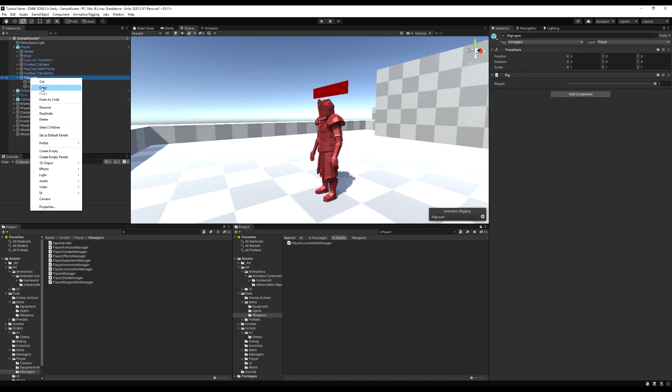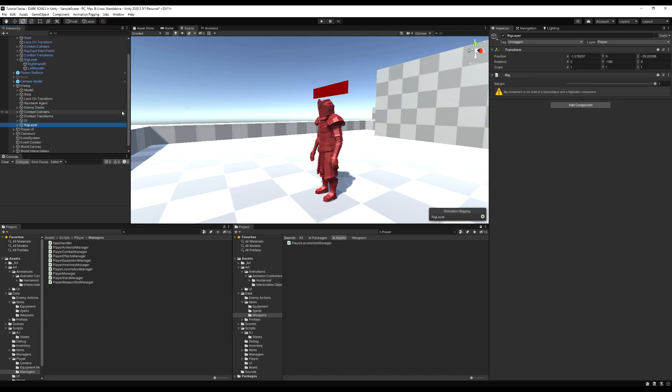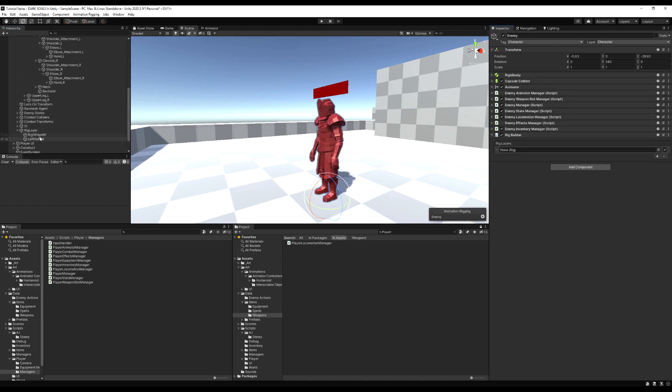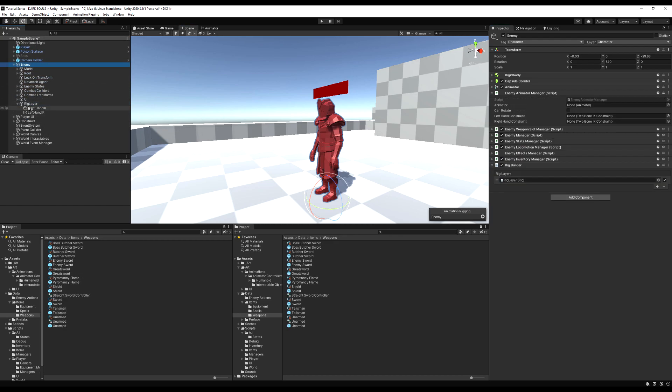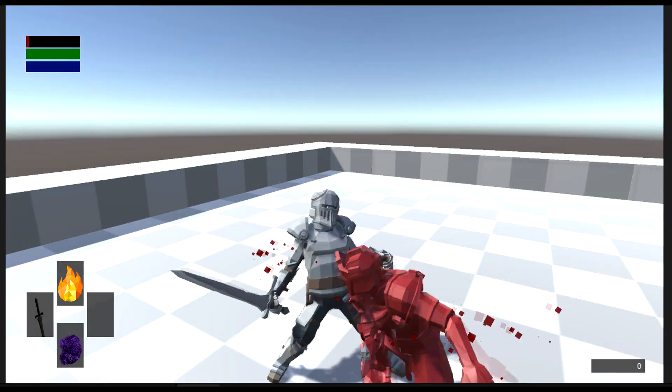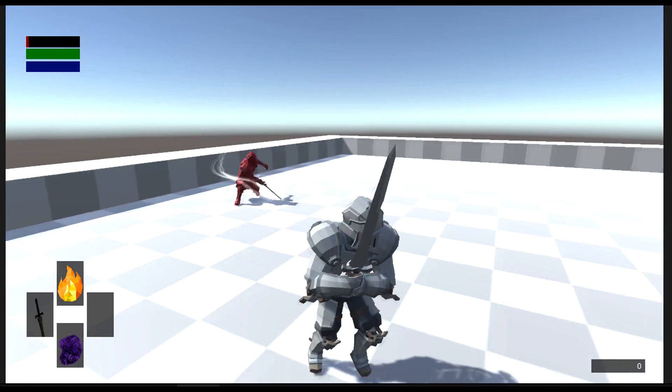For the enemy, copy the rig layer component from the player and paste it under the enemy as a child. Reset its transform, then go into the right hand and left hand and drag in the enemy's root — not the player's root — so it references the correct character. Add the rig builder component to the enemy and drag in the rig layer. Also don't forget to drag in the left and right hand constraints on the enemy's animator manager. In-game, when the enemy hits us we play the damage animation without grabbing the sword with two hands, then re-grab it after — working as expected.